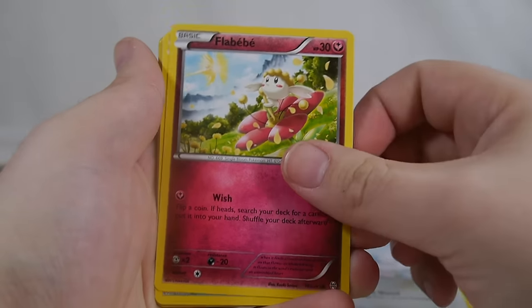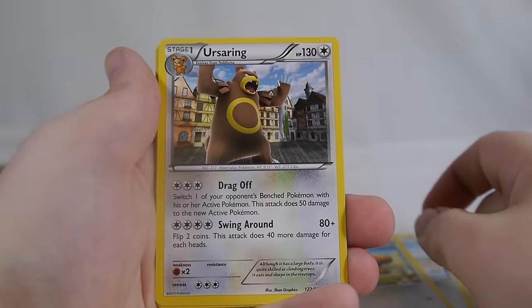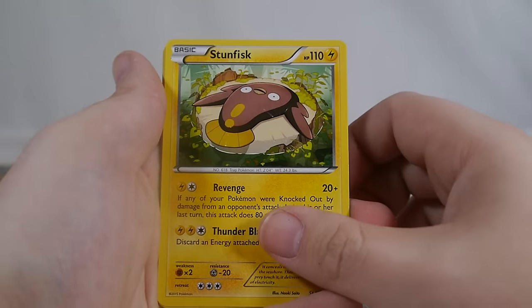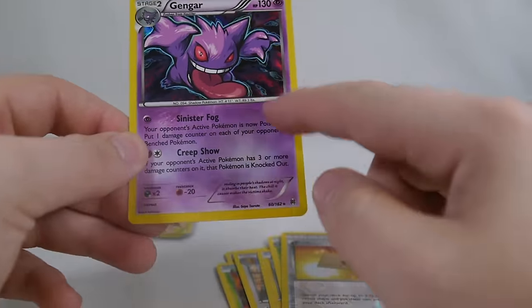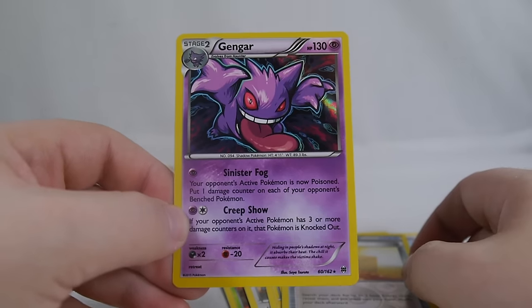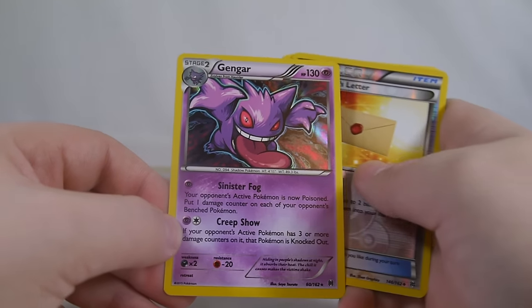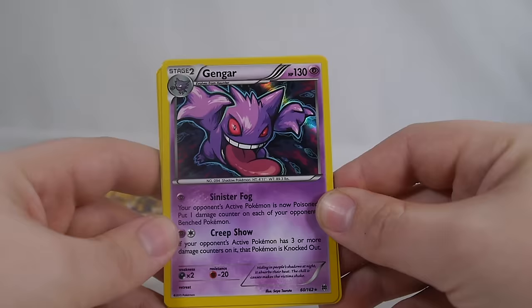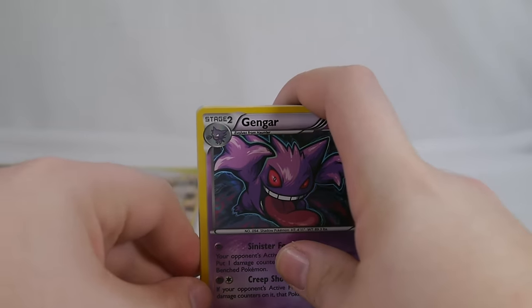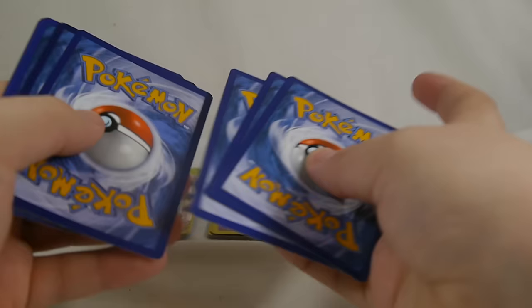Swablu, Flabebe, Axew, Scatterbug, Teddiursa — so happy going after that hat — Ursaring, right back to back, a Stunfisk, Spoink, a reverse Professor's Letter, and Gengar. Gengar's Creep Show: if your opponent's active Pokemon has three or more damage counters on it, that Pokemon is knocked out. Given that Crobat is still in the format — lay down a Crobat, put three damage counters on any Pokemon, Gengar comes up with Creep Show — knocked out, doesn't matter if it's a Mega. Very versatile but being a Stage 2 makes it tough to run at top tier.